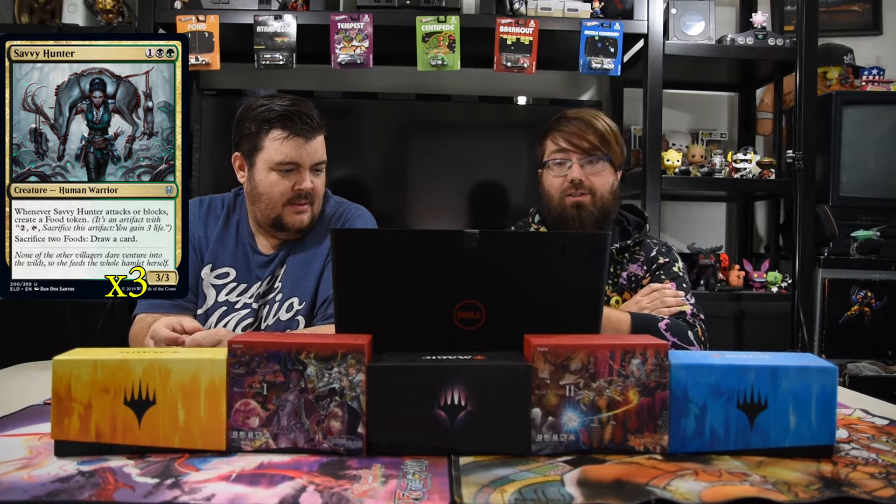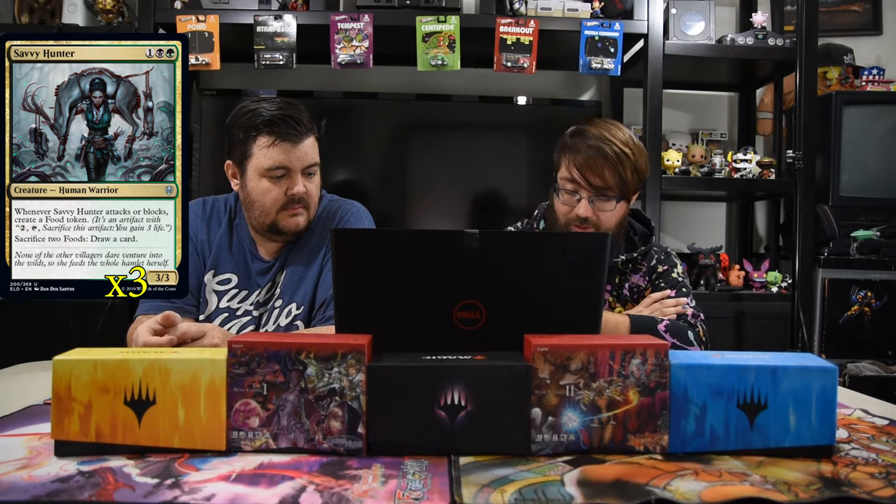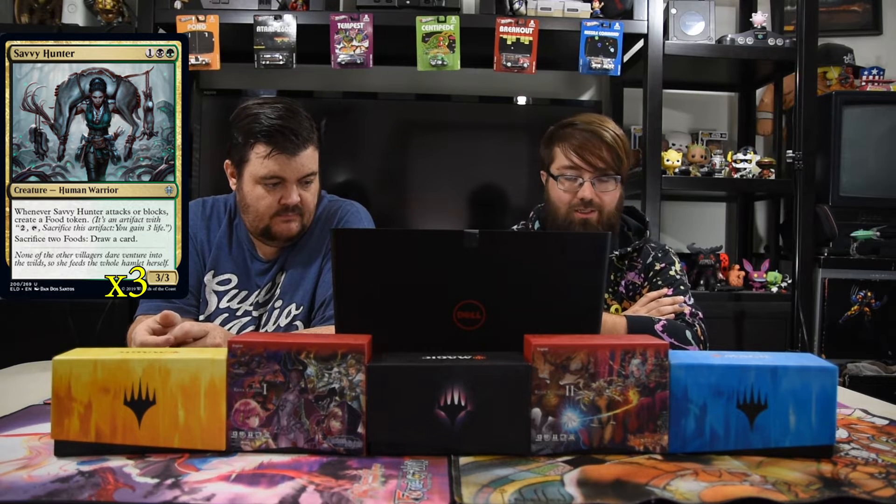The next one is Savvy Hunter. It's one black and one green for a 3/3. When it attacks or blocks, create a food token. This guy is extremely good — just a solid body for the cost. It also has: sacrifice two foods, draw a card. So with Gilded Goose, you attack once and you draw a card, and it helps you just keep recycling.